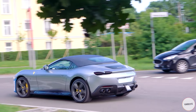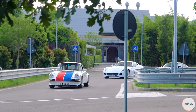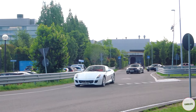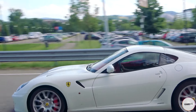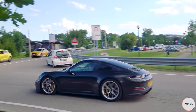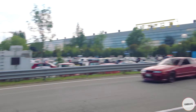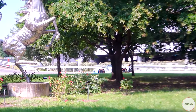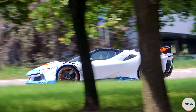Roma Spider in silver or grey, whatever you prefer. And then — oh my god — a 599! Yes! And a GT3 Touring! Let's go — Lotus! A Skyline! Now that's a combo! Hell yeah, the silver and orange SF90 XX is back!